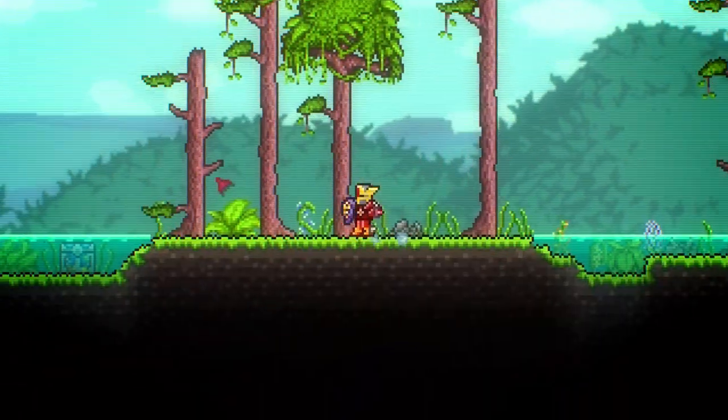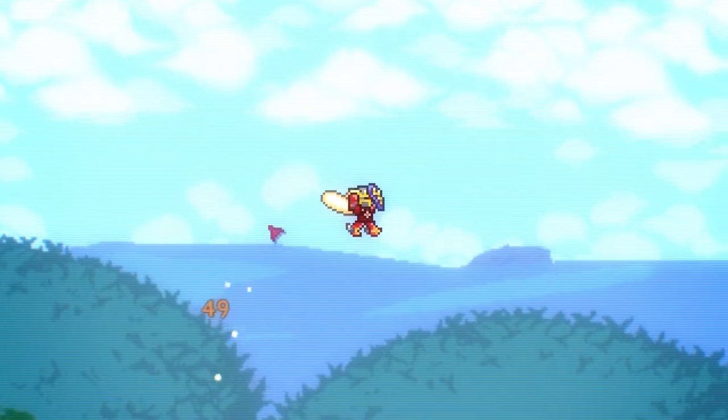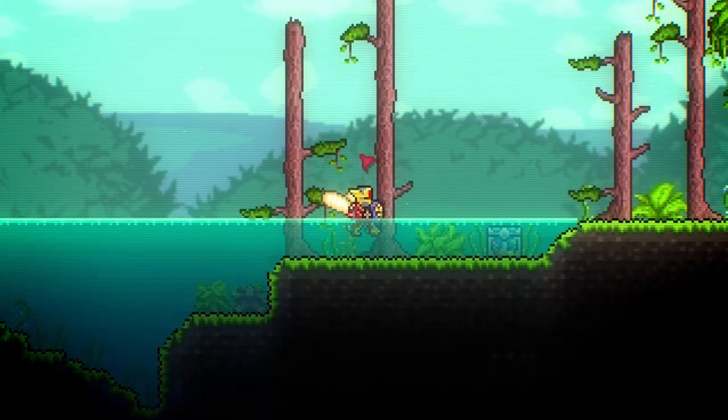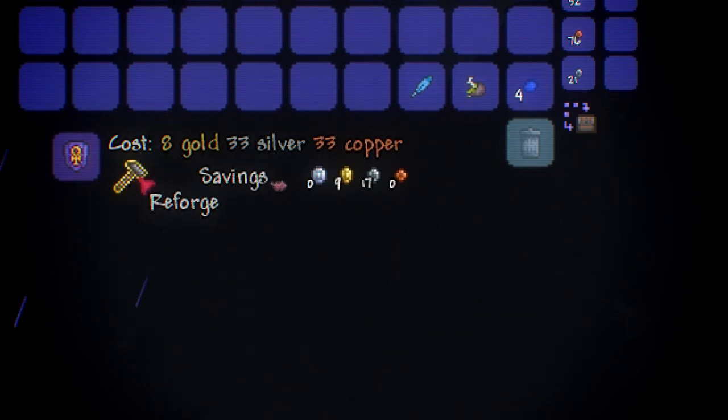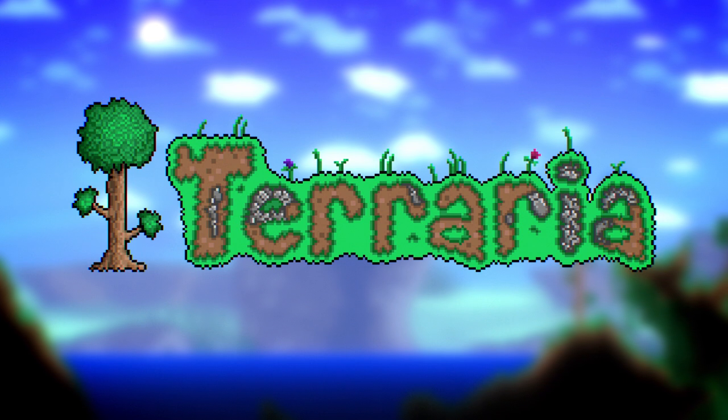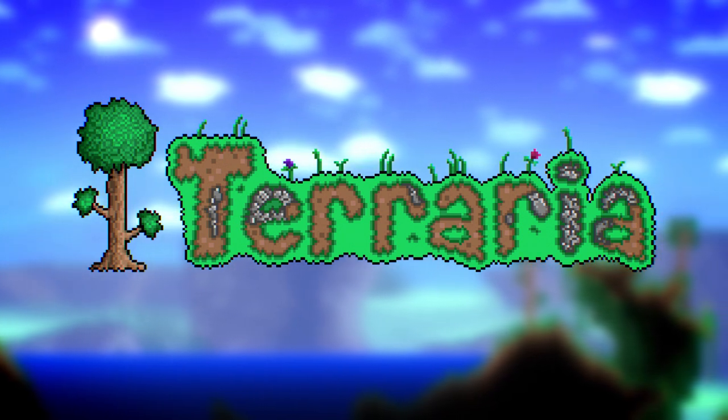That wasn't so bad, was it? Tons of farming, 11 items, and 3 levels of crafting, and now you have a great accessory that will be very useful in hard mode. Don't forget to reforge the Ankh Shield at the tinkerer for some extra stat bonuses. What items do you find helpful in Terraria? Let us know in the comments below. Till next time, enjoy the game.